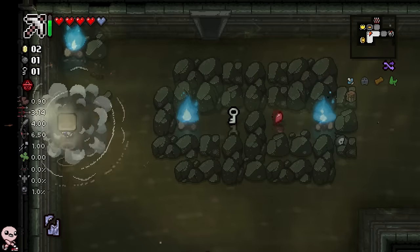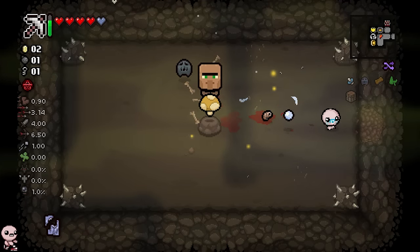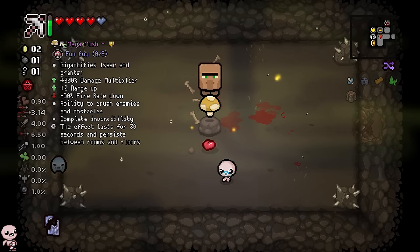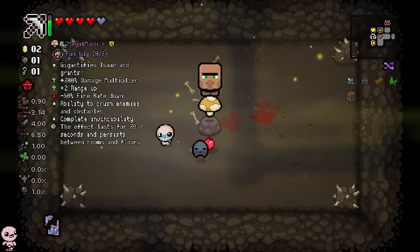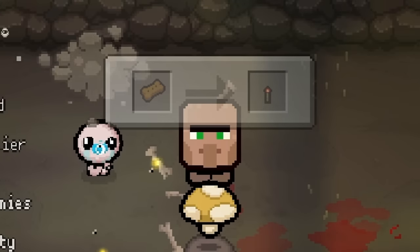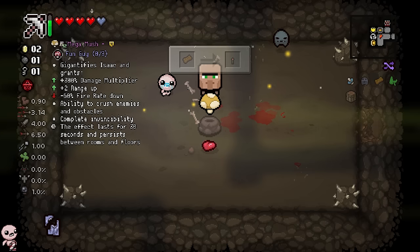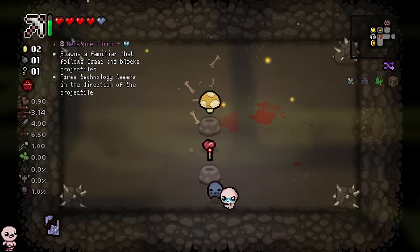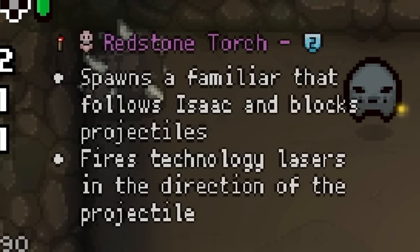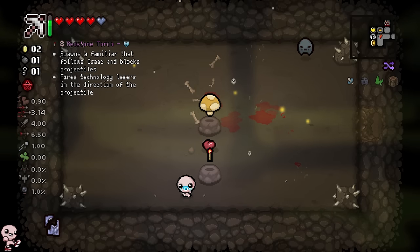Let's check the secret room. Oh, it's a villager — look at him, his head is so huge! Also I got Mega Mushroom. I'm going to give away my damage up, and give away my HP up for a Redstone Torch. I'm assuming that's a passive item I've never seen before — it's new, so I gotta do it. Redstone Torch spawns a familiar that follows Isaac, blocks projectiles, and fires tech tears in the direction of a projectile!